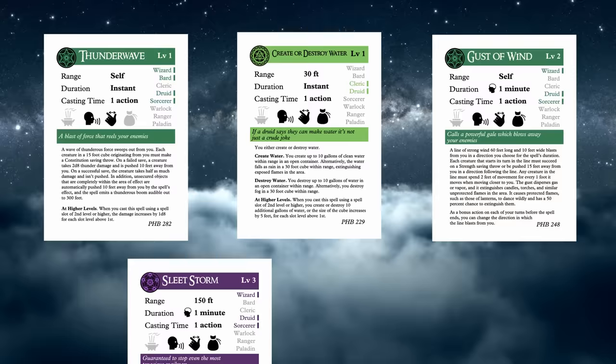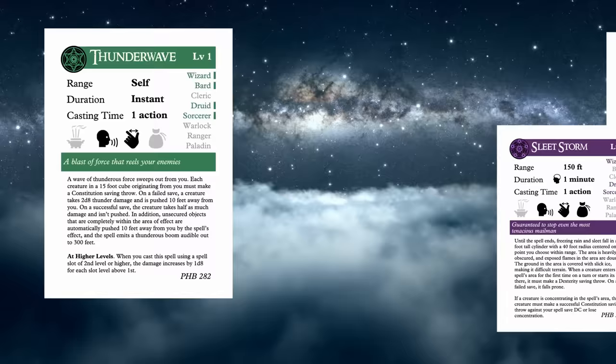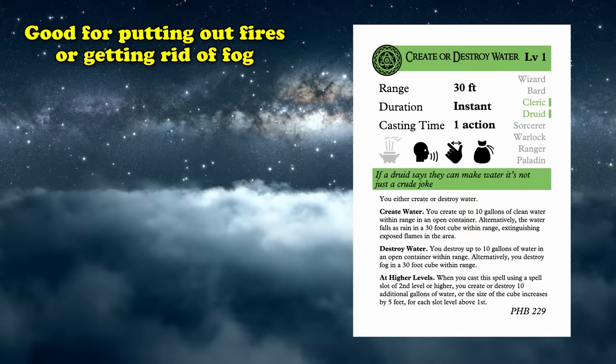Or you can escape from enemies that have entered your personal casting area without provoking opportunity attacks. Another change the subclass received happens at 6th level, where you now automatically learn the following spells: Thunder Wave, Create or Destroy Water, Gust of Wind, Sleet Storm, and Call Lightning — all of which are pretty solid spells. Thunder Wave is a good first level AoE spell that can keep enemies off of you by pushing them away or off of cliffs or ledges.